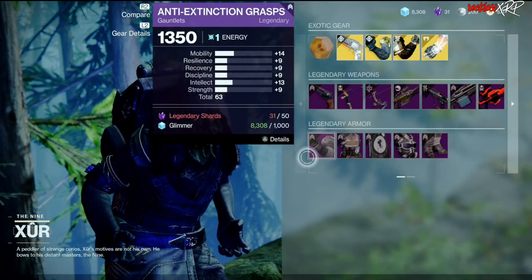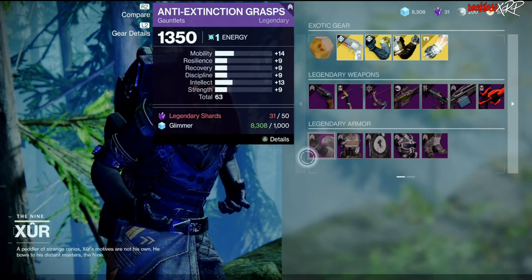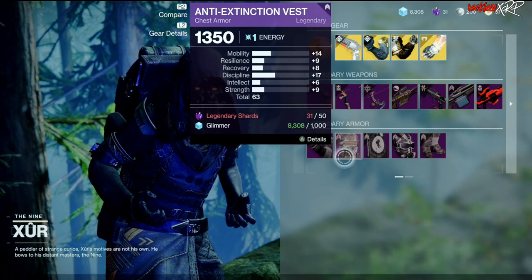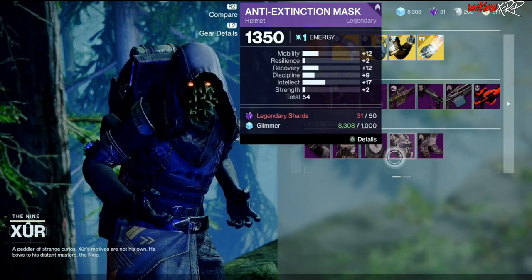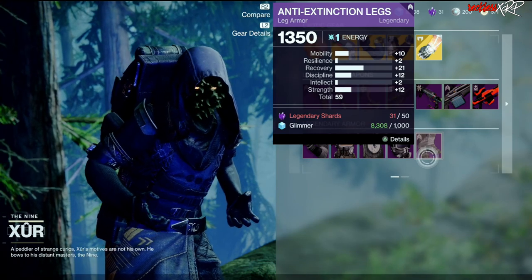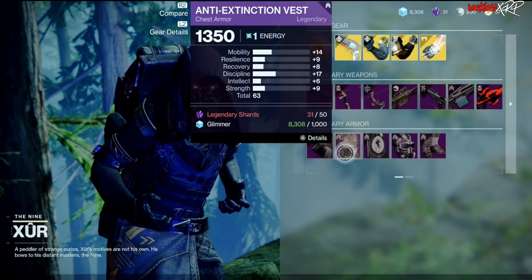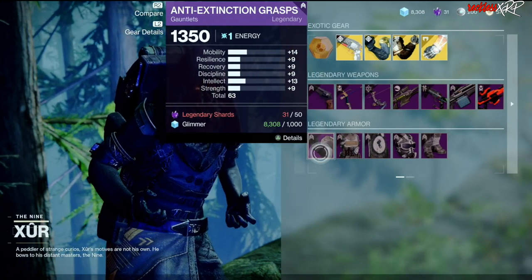Let's check what the Hunter has for armor this week. We have the Anti-Extinction Grasp with an actual high roll, which leads me to believe that Xur is finally fixed. We then have the same thing with the chest piece, a low roll on the helmet, and a low roll on the legs. So definitely go ahead and pick up the gauntlets as well as the chest piece if those have the perks you need.